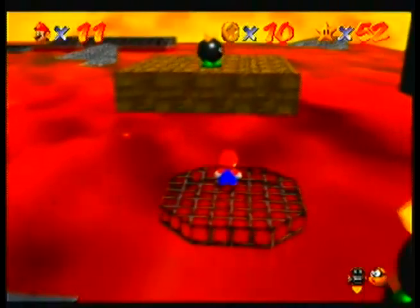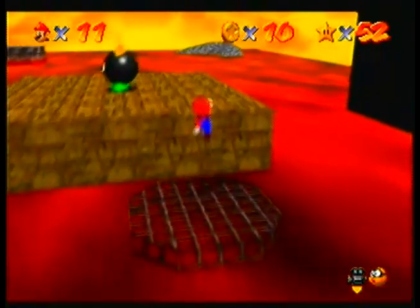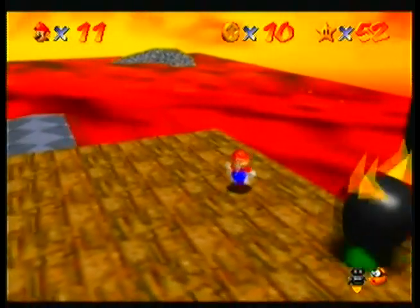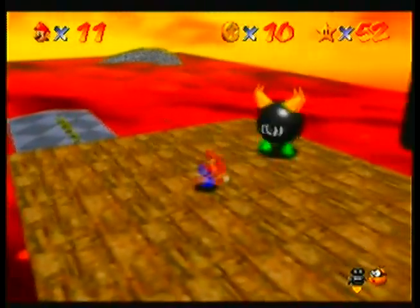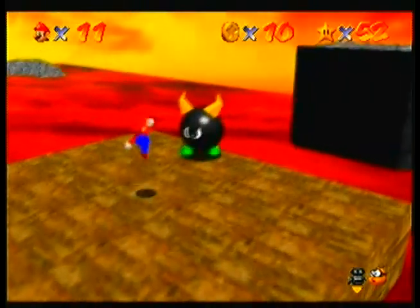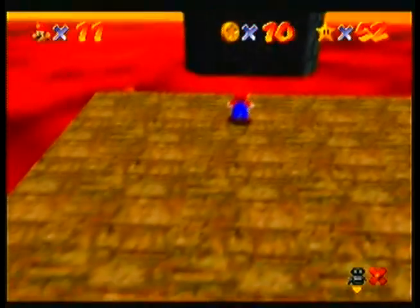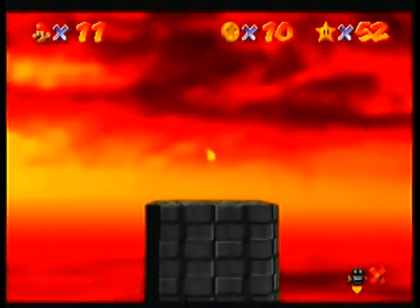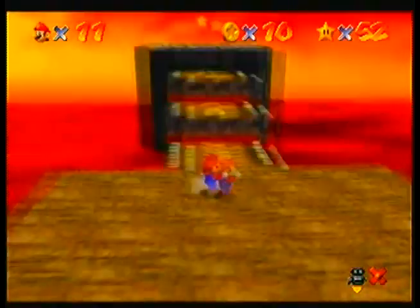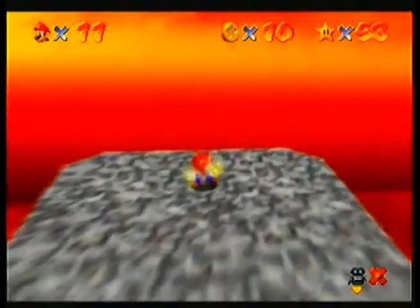Well, I'll worry about you guys later — it's that guy we want. I'll just knock him into lava. You need to cough up a star. And stairs magically appear where they fall when you step on them.